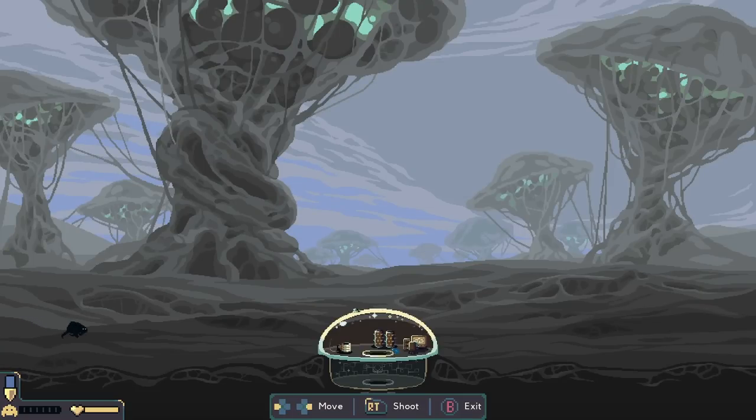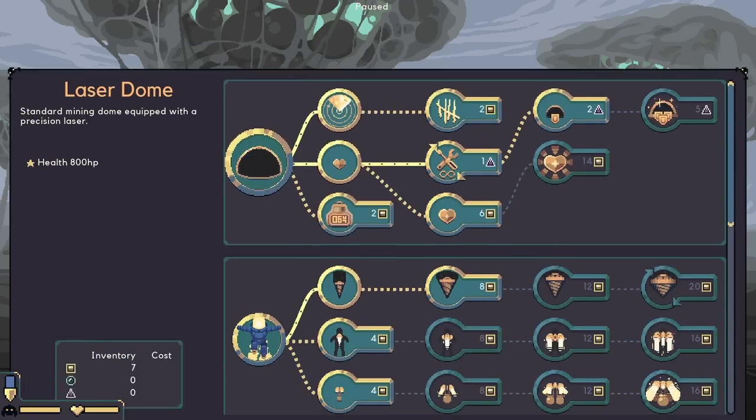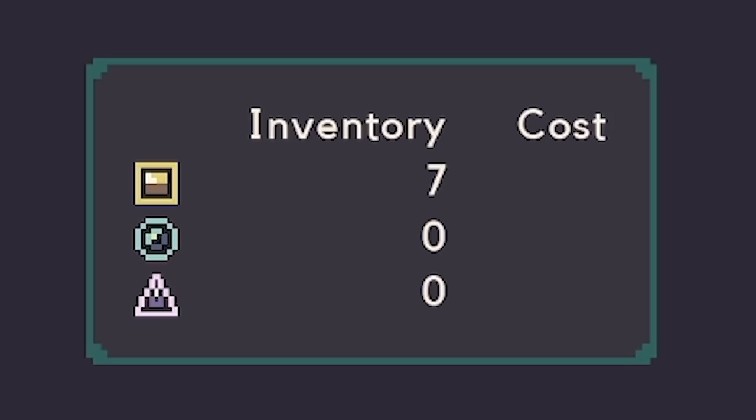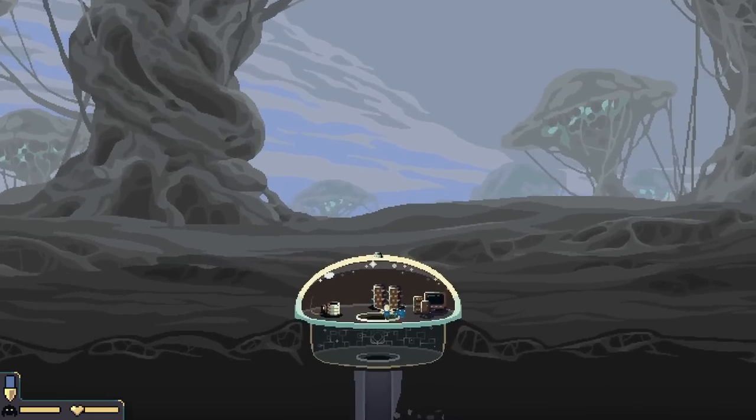Because we're under attack again, this time from the left-hand side. So we'll go down there, laser this guy in the face and the nuts. And then we'll put the laser back to the top. I've got seven - I might do some more upgrades. Let's increase our carry strength so we can carry more things back to the surface.